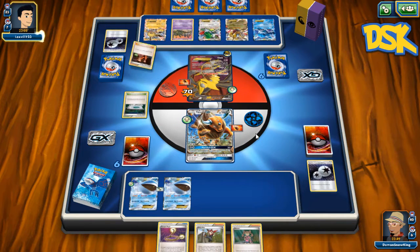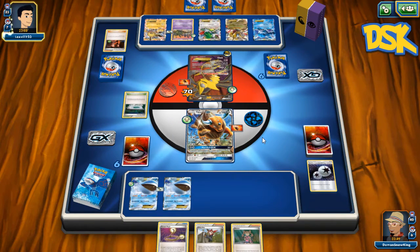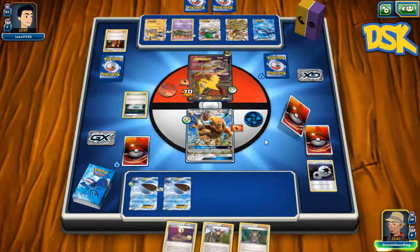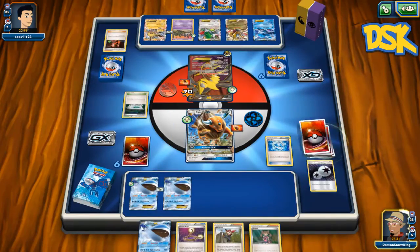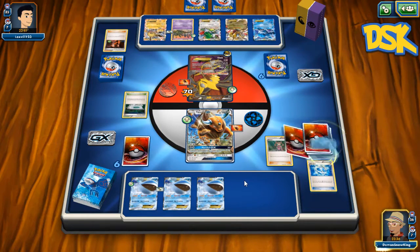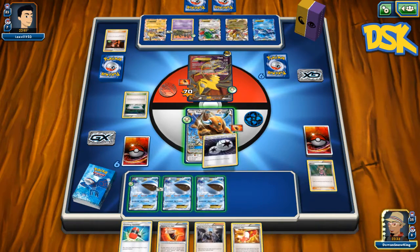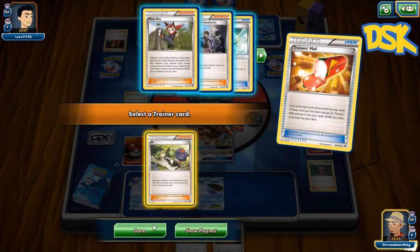Oh great, he plays Fairy Garden — that sucks. That's fine though, we'll Escape Rope into Wailord. He grabs it so he can't do anything else. Dive Ball for another whale, sure why not. Actually, we're gonna Shauna — that's fine, I'm not worried about it. DCE on the Wailord now, we're set for the next turn.